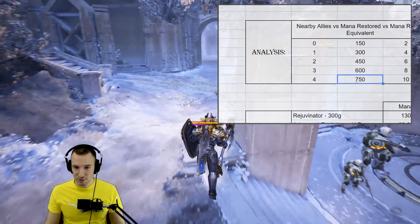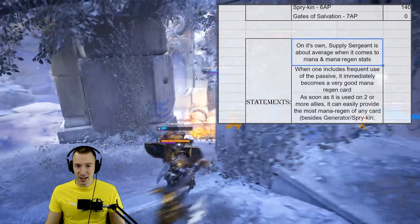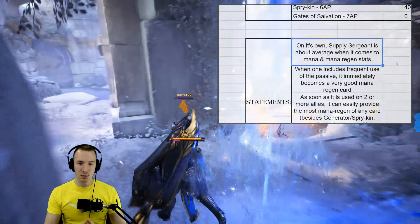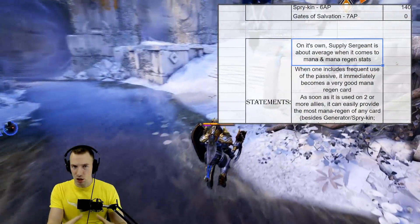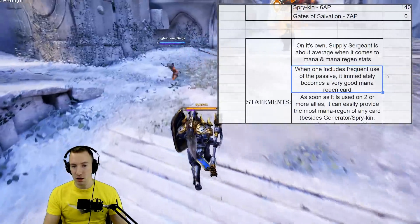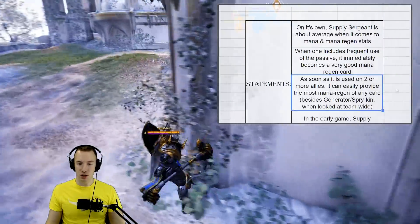You can restore up to 750 mana across 4 nearby allies, and essentially on its own Supply Sergeant is about average when it comes to mana and mana regen stats on the card. But when one includes frequent use of the active, it immediately becomes a very good mana regen card.